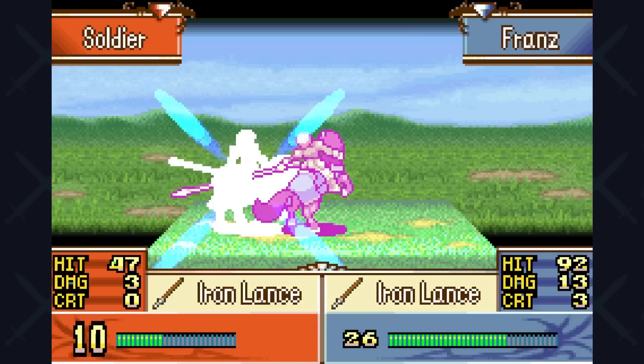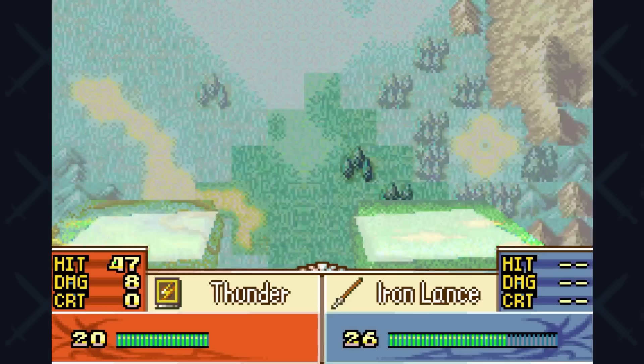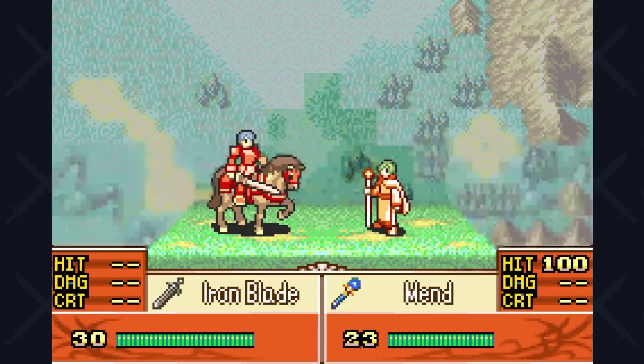We're doing pretty good in HP. We're within the averages on speed, resistance, and luck. It's not dramatic. It's not what you love to see, but it's nothing unexpected with a unit whose growth rates are in the 40s and 50s. From run to run with a character like Franz, there's gonna be discrepancies — a lot of different combinations of stats you're gonna see.